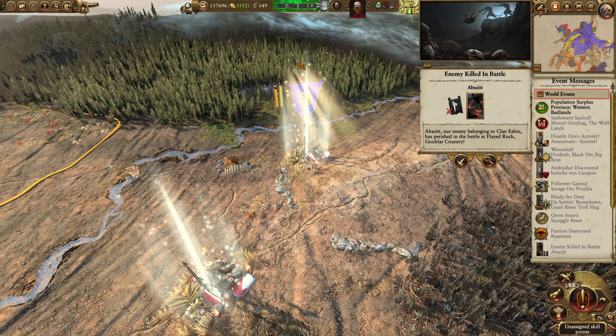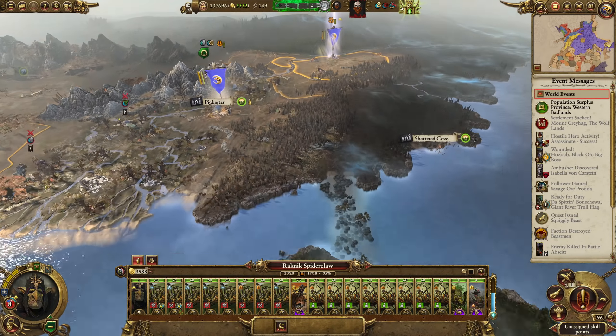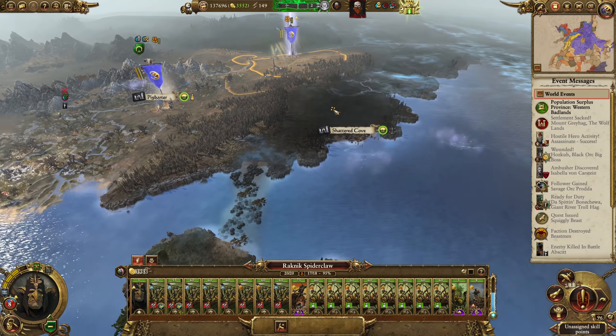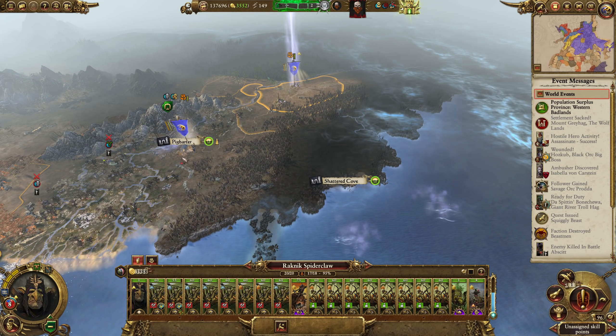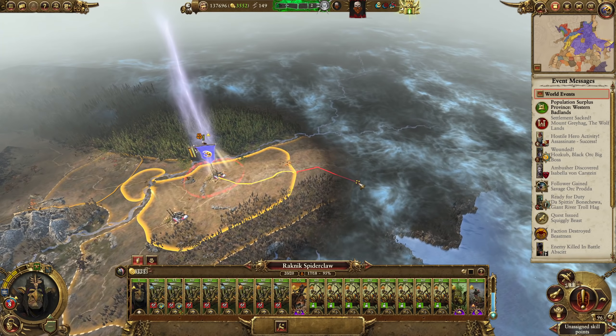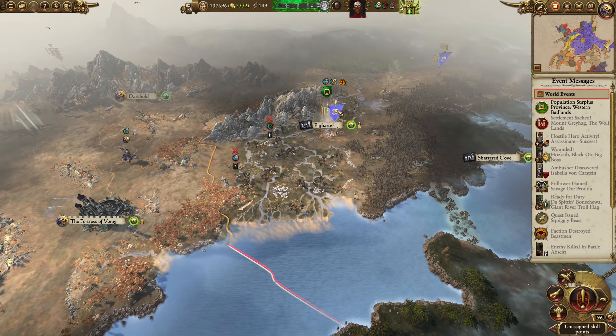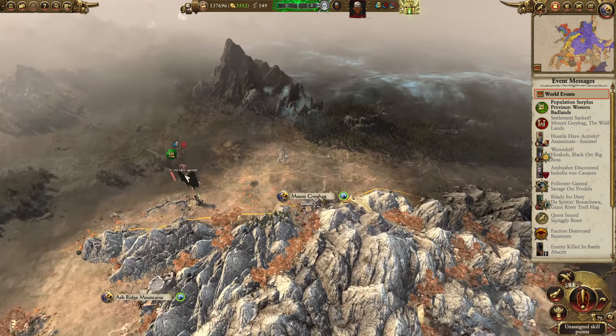Okay, with that little force dead, we're heading towards that. Oh, of course — is there four settlements in this province? Oh, there is. I thought there was three. That is all their provinces — that's fine then. If we can knock out the last few, then we're in a very good position.